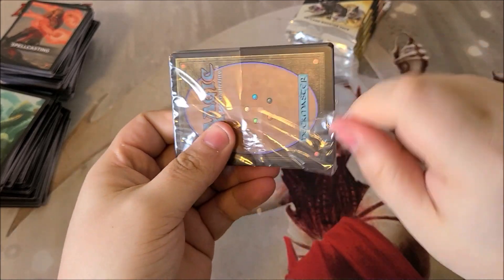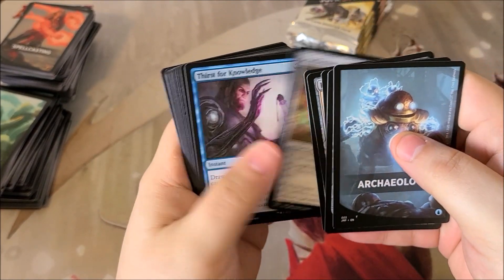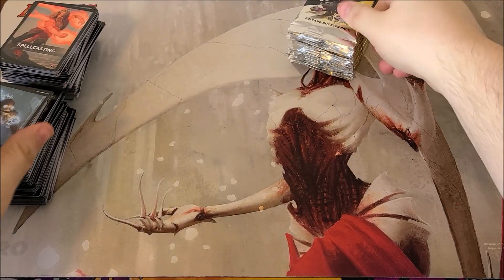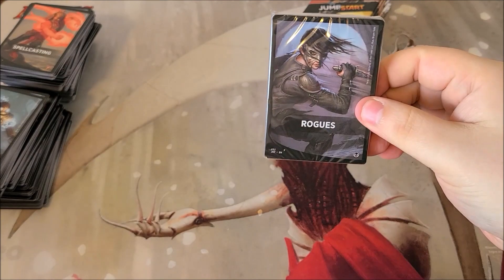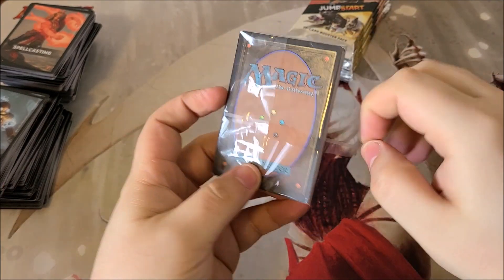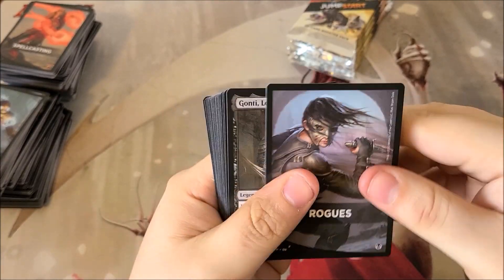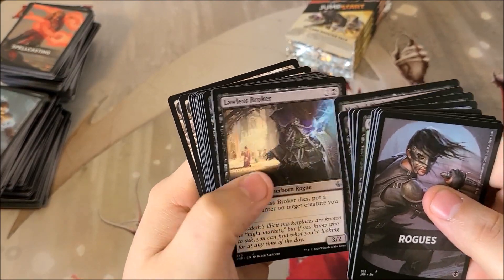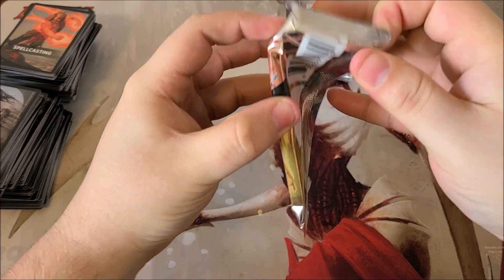Still no Phyrexian land, still no Craterhoof or Allosaurus Shepherd, which is the Elves pack or the Lands pack. Scarecrow and Buried Rune again — not terrible. We do have the island again, nothing new unfortunately. Rogues — I know there are a few good Rogues in Standard at the moment, that's like half the meta. Gnarled Scarhide — not terrible, and Thieves' Guild Enforcer — nice! Nothing else too good, but we do have a pretty cool swamp. The addition of the lands in these packs really makes them a lot cooler.